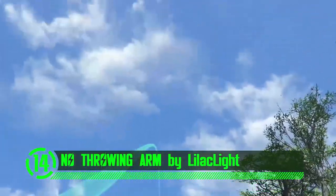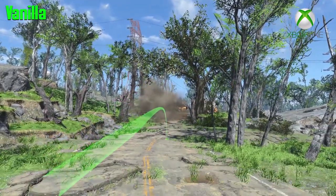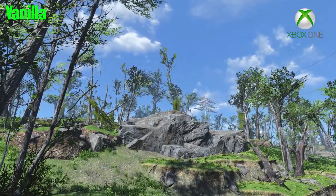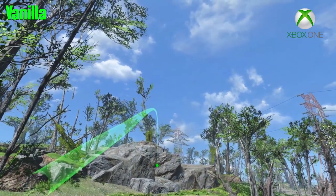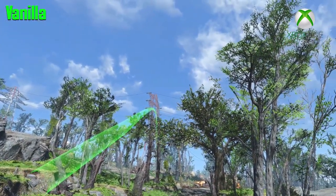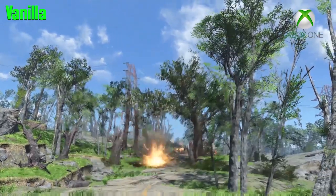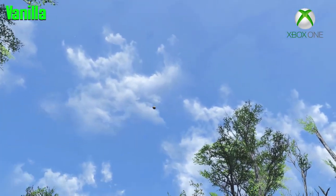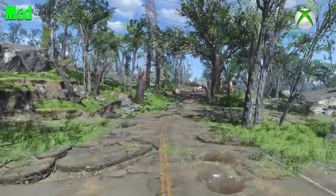In Fallout 4, if you level up your character enough and upgrade your projectiles, you'll get a green throwing arc that shows up when you throw a projectile to let you know exactly where it's going to land. The worst part is that once you've enabled it there's no going back — you can't get rid of this immersion-breaking arc without the modding community. This mod does exactly that and removes that unrealistic eyesore from your screen even when you've leveled up your character to that point.